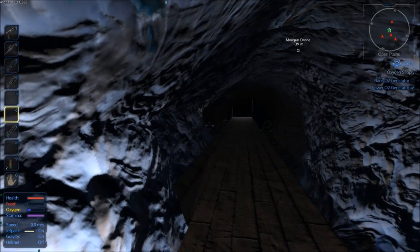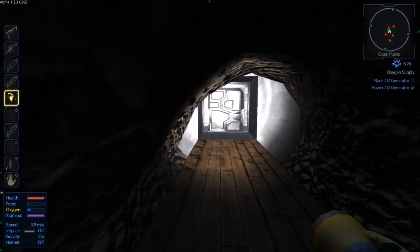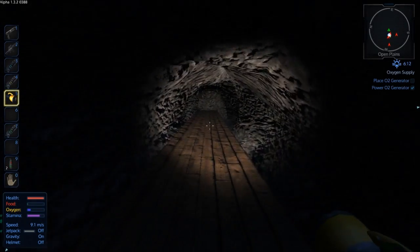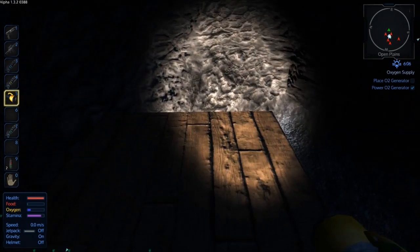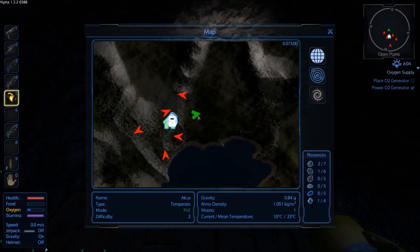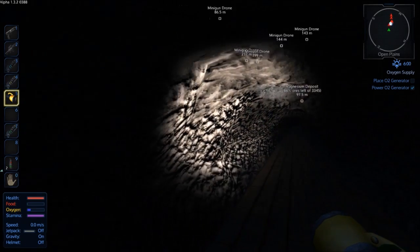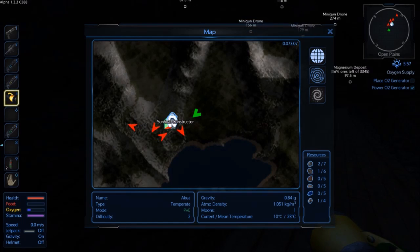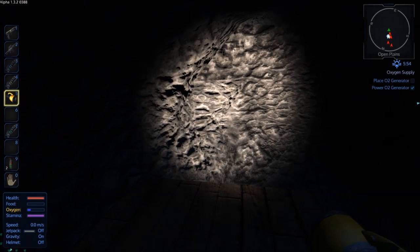Let me show you the tunnel quickly. It's quite a long way — it took a few drill charges just to get through. I've got a door here just in case, and it keeps going all the way down here. This is where I'm going to build up — I'm going to build a pillar breaking up through the surface with a gun tower on top. I'm about just over 100 meters out from base. The deposit shows about 98 meters but I think that's from the center. I'll keep mining here and bring you back.